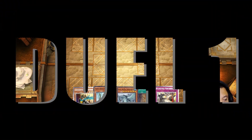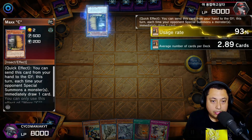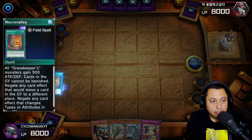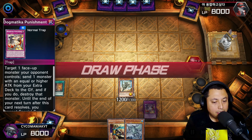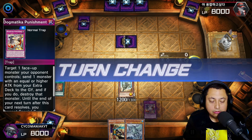For our first match we will be going first and we have a Necro Valley. They have a Max C, so we're gonna activate the Necro Valley and get the Fossil Dyna out there, set the Dogmatic Punishment and pass turn. Let's see what our opponent has — no special summoning.